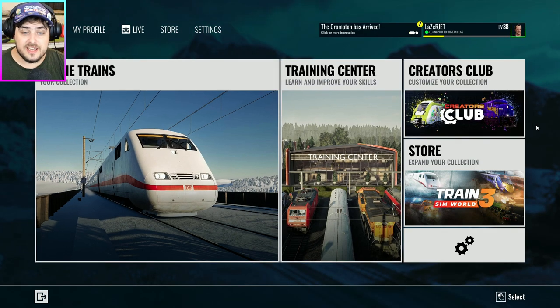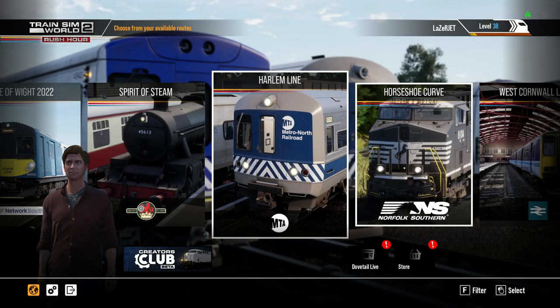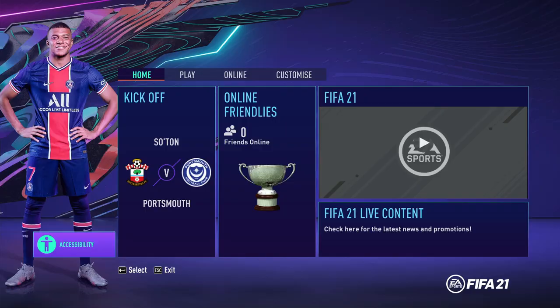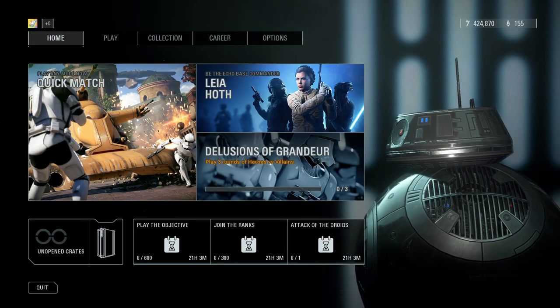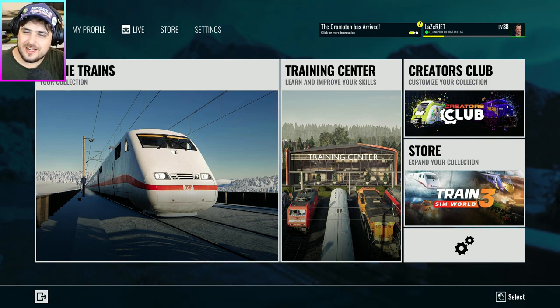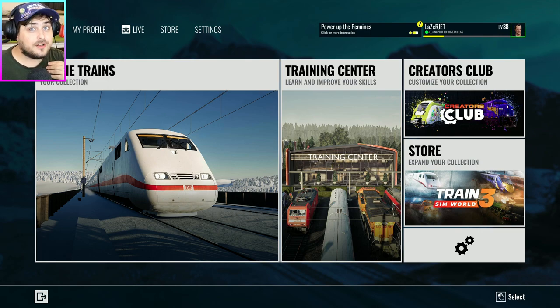The first obvious thing I can see is that the main menu is completely different to Train Sim World 2. It kind of feels like I'm playing FIFA or Star Wars Battlefront — the main menu is a lot smarter. I'm not sure you can hear the background music, but it's got a nice calm background to it. And because I'm autistic, I actually find that very relaxing.